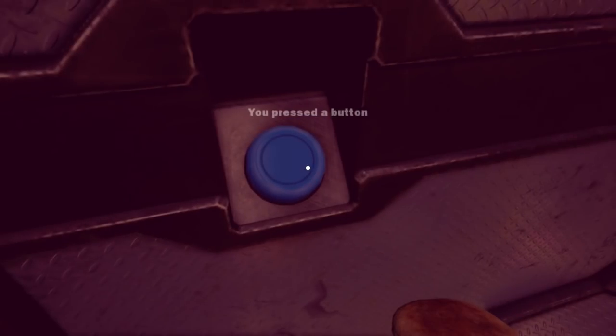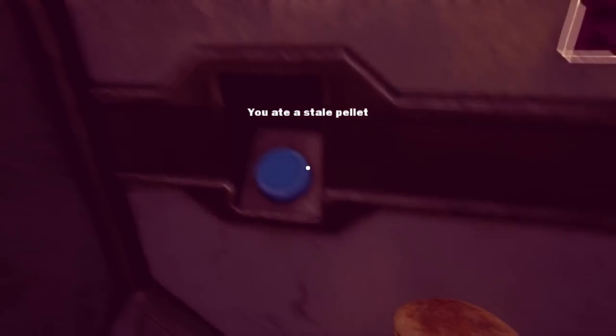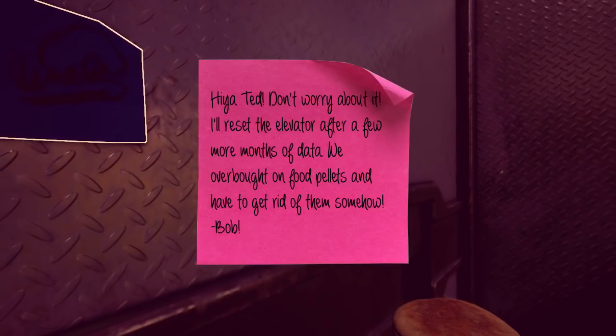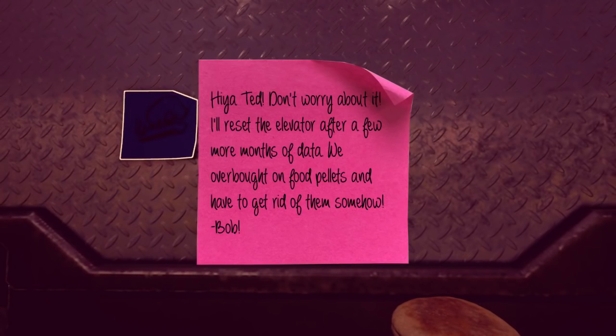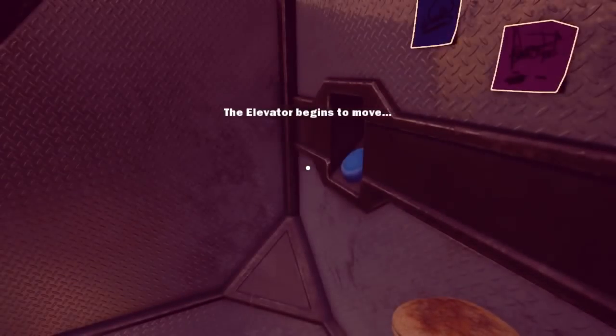Bob. You press the button. You ate a stale pellet. You press the button. We need a stale pellet. Just a bun. You ate a pellet.